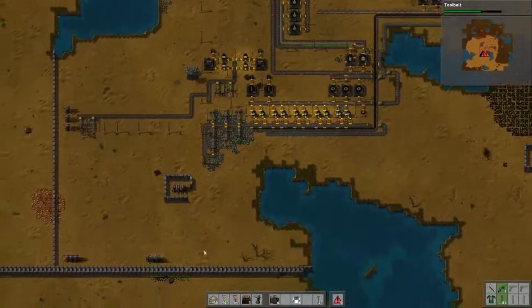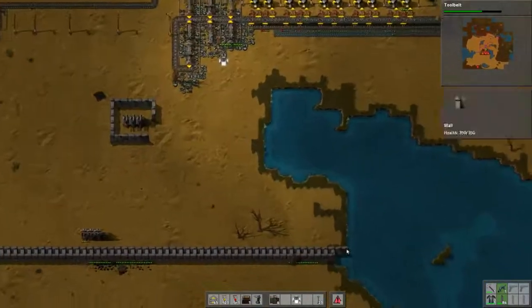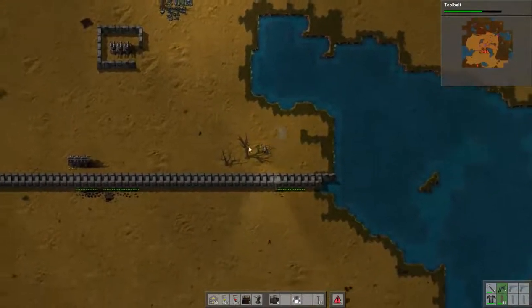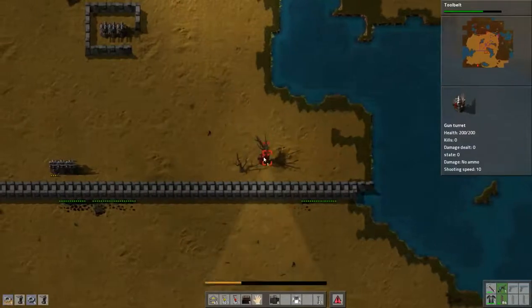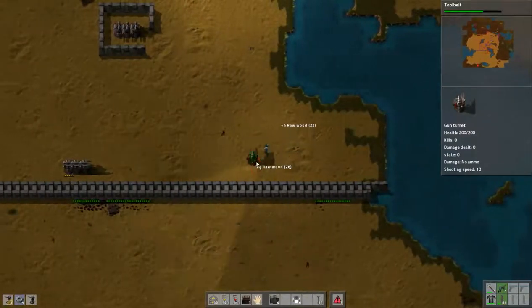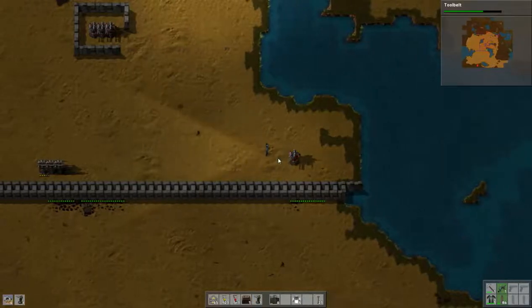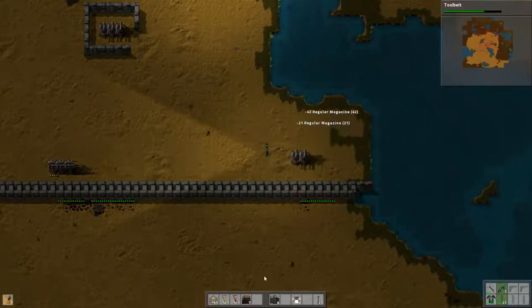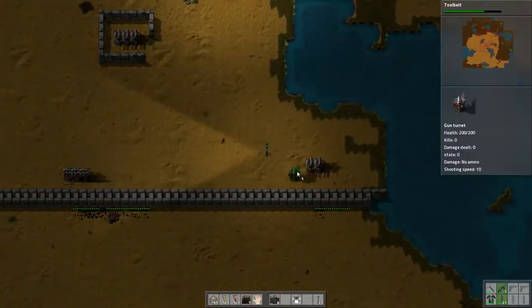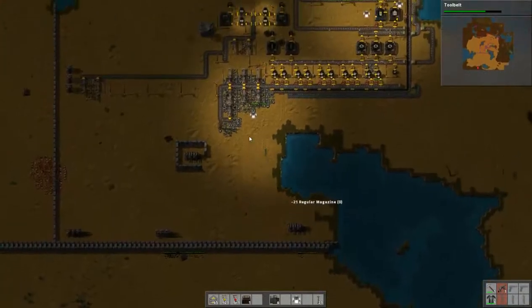Ooh, sounds like a big attack. Yeah, I need some more turrets down here. One more turret — okay, now I feel safe.